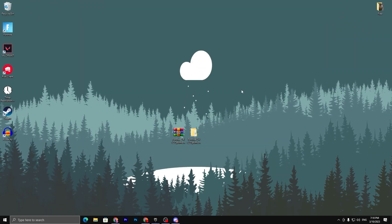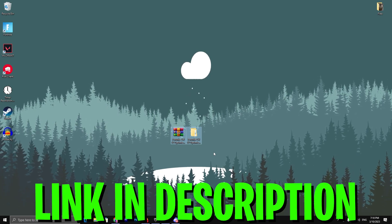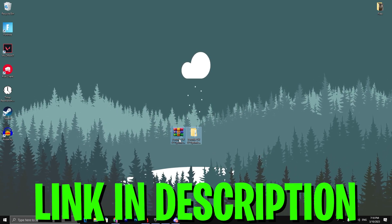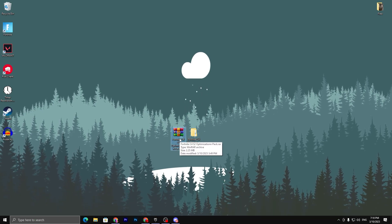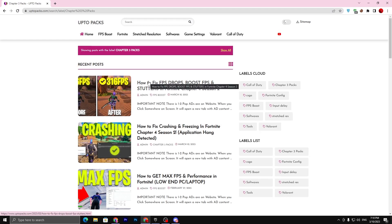In the first step you have to download this optimization pack on your PC — the link is available in the description. Here we have the Fortnite Chapter 4 Season 2 optimization pack. Once you open the link from the description, it will take you to my website where you will find the Fortnite folder. Go to that folder and you will find an article on how to fix FPS drops, boost FPS, and fix stutters.